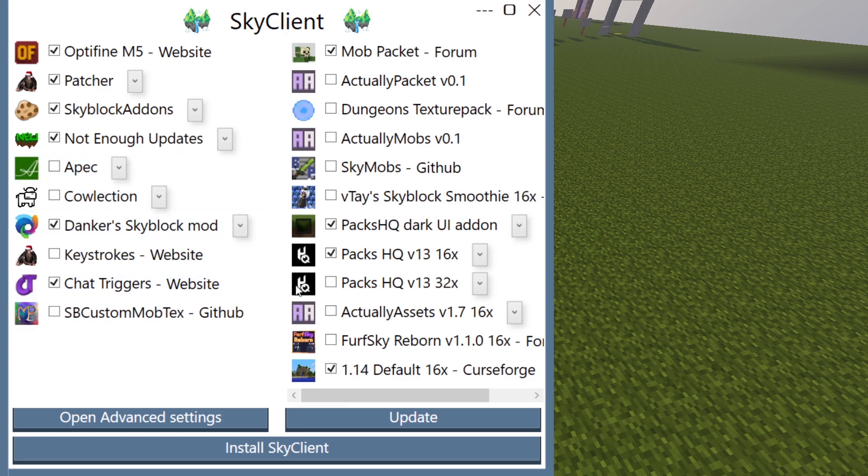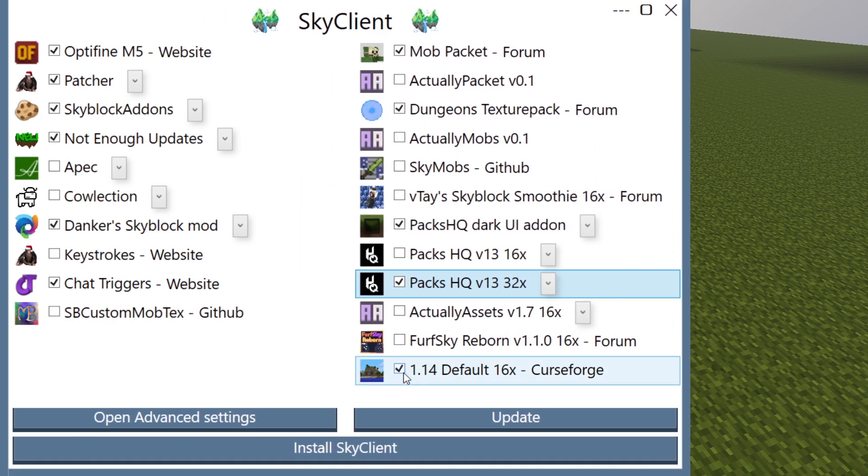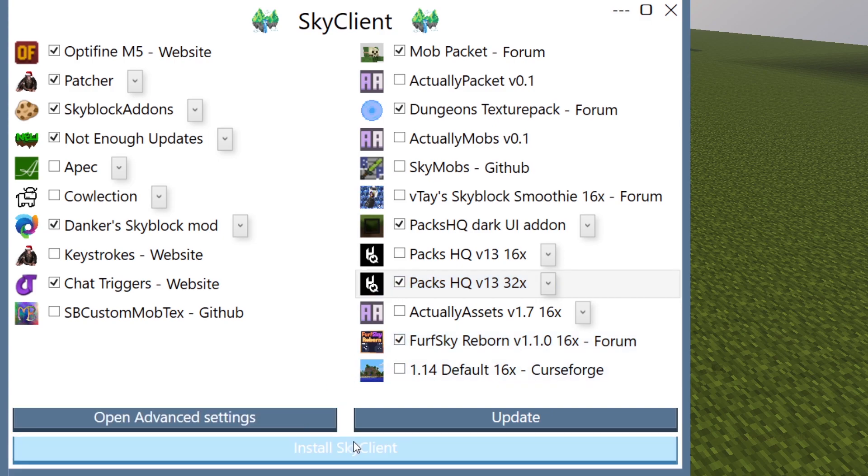I'm going to go with ChatTriggers as well. We're going to be taking Mob Packet. We're not going to use any of the other ones except Dungeon Texture Pack — yes. I would keep ticked the PAX HQ ones. I personally keep 32x. I would not do 1.14. If you want to, you can. I would also check Sky Reborn because that's a pretty cool texture pack. So that's up to you.